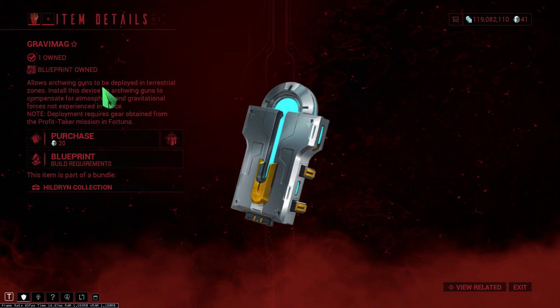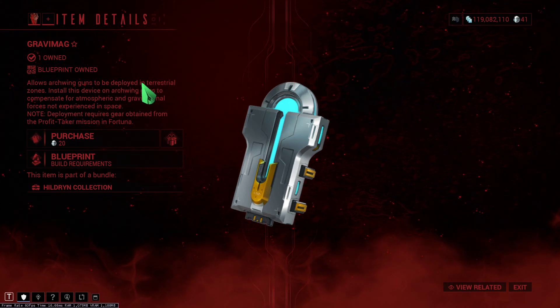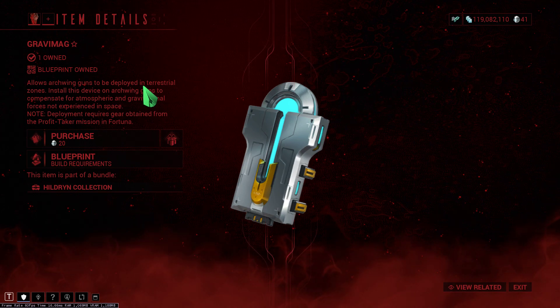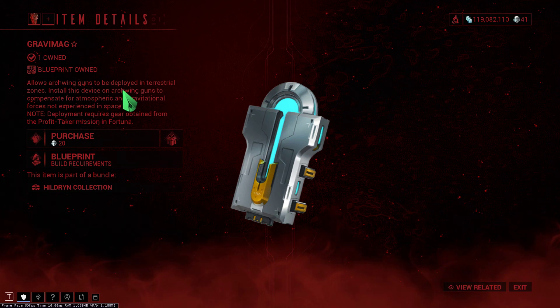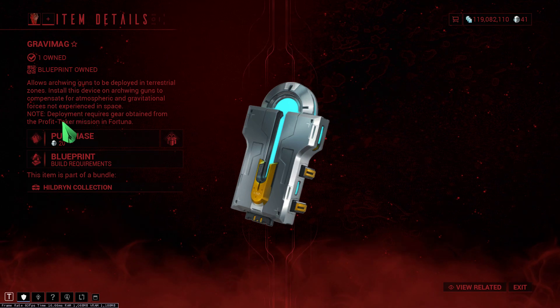Archwing guns can be deployed in open worlds such as Cetus, the Orb Vallis, the Plains of Eidolon, and the Demos open world.